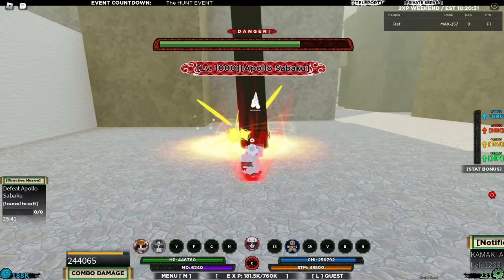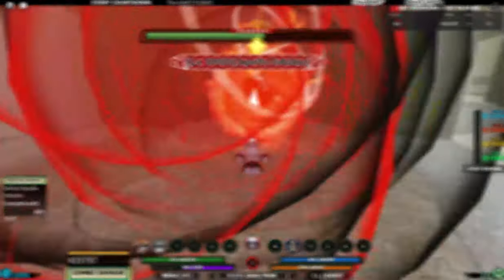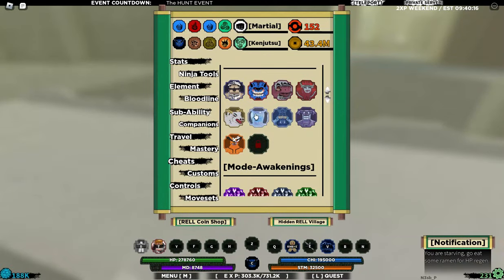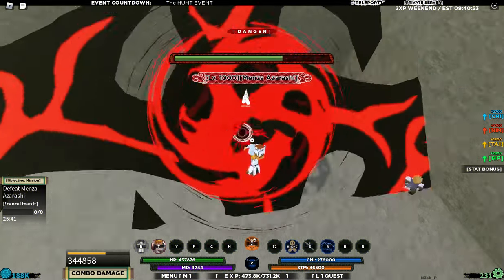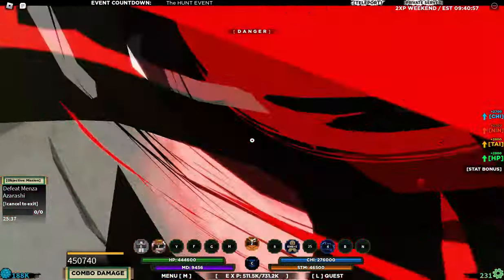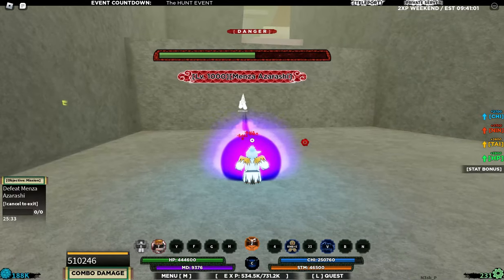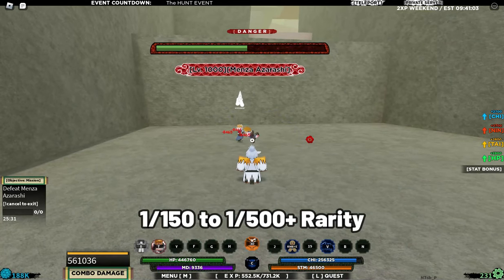Moving next, we have Gen 3 Tailed Beasts. You can use any Gen 3 Tailed Beast third form — what I use is Gen 3 Karama Tailed Beast. Its E-spec will instantly fill up your chi bar, so with this mode you won't have to worry about your chi running out during a boss fight. Apart from this, you can use any bloodline mode within the 1/150 to 1/500 rarity range.